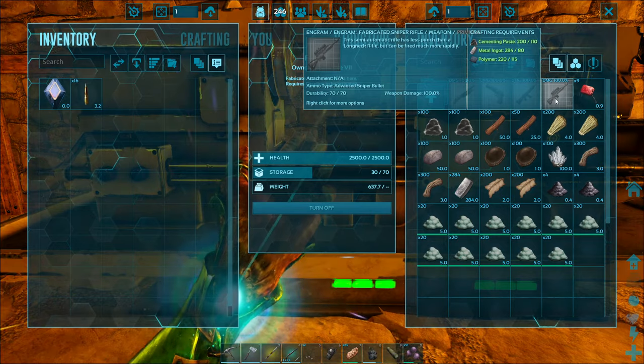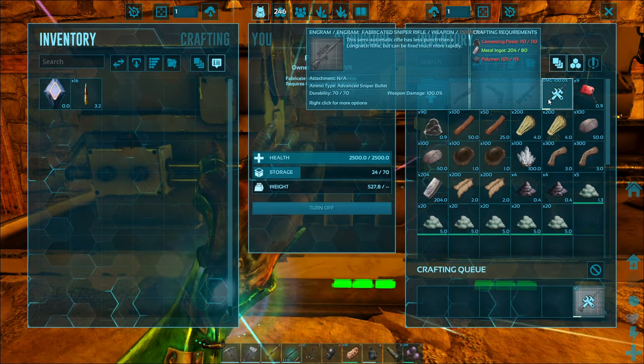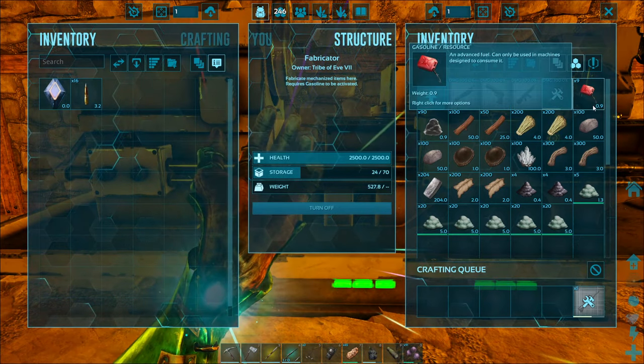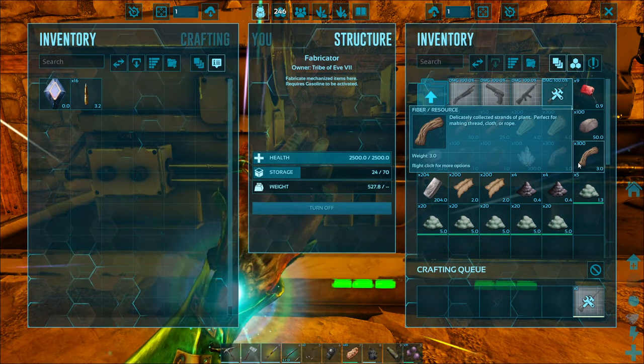The fabricated sniper rifle is over here in the firearms section — we don't want the assault rifle. It takes 110 cementing paste, 80 metal ingots, and 115 polymer. It takes a little while to craft, so I usually only put one or two gallons of gasoline in at a time so I don't forget to turn it off and waste it.